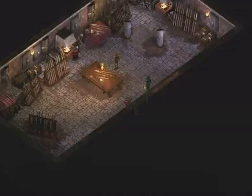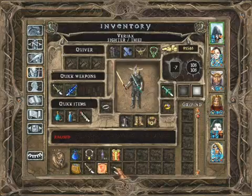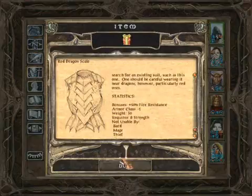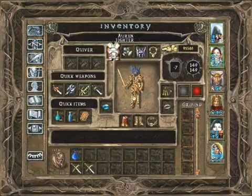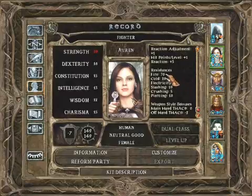That's what we'll be doing — kill another dragon. Now we have a red dragon scale. Fire resistance is nice, especially for a front liner. Fire: 70.